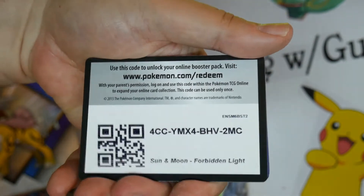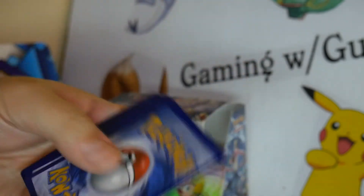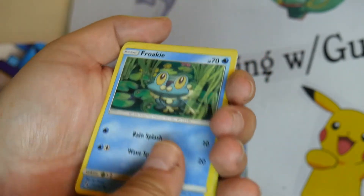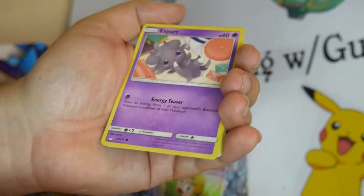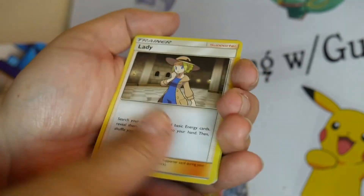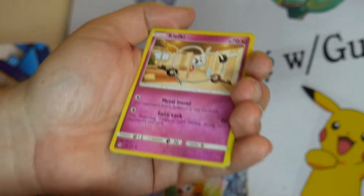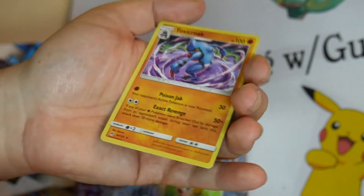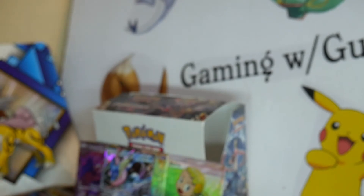Three packs to go. This pack is falling apart. Got the code there. Guess the energy game will be Steel. Froakie, Croagunk, Espurr, Bunnelby, Honage, Lady, Araquinid, Keyring. Magnemite Reverse. And a Toxicroak — not a Holo Rare.